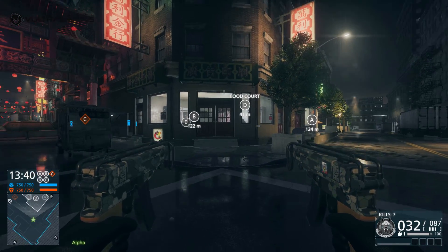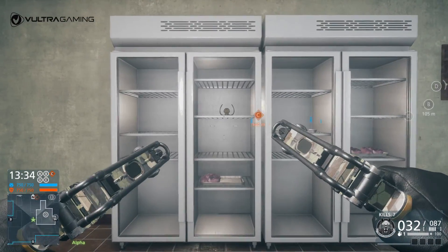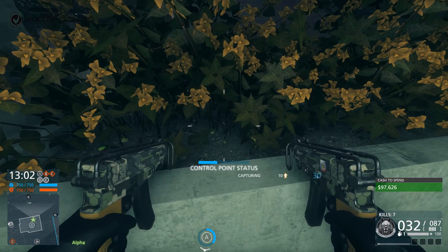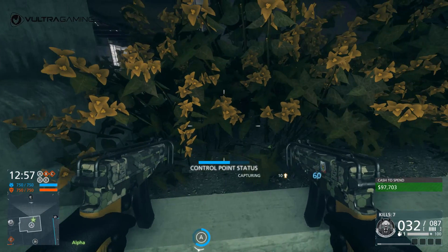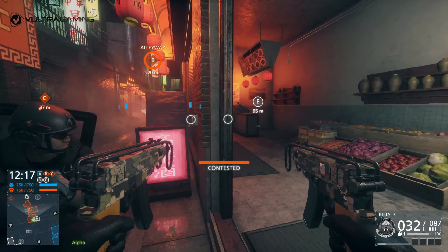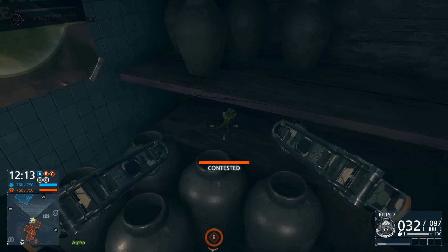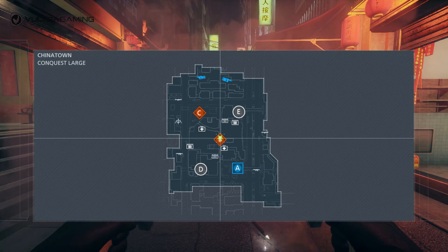The next statue is to the southwest of the Delta flag in a corner store — just walk up to the open fridge shelves and interact with it. Next, go to the southeast corner of Alpha; this one's a little tricky, well hidden inside the flowers under the stairs. The next stop is at the B flag, right across from the Mammoth Gun secret room on a shelf — easy to miss because it's quite dark.